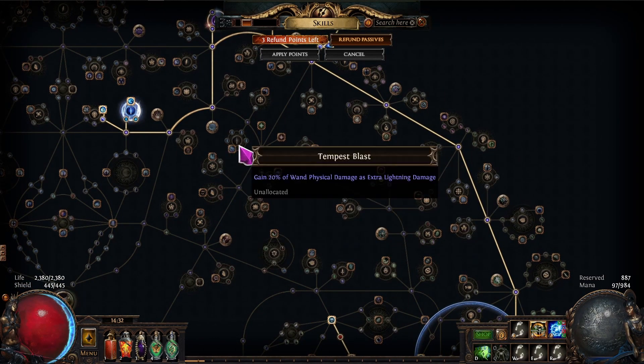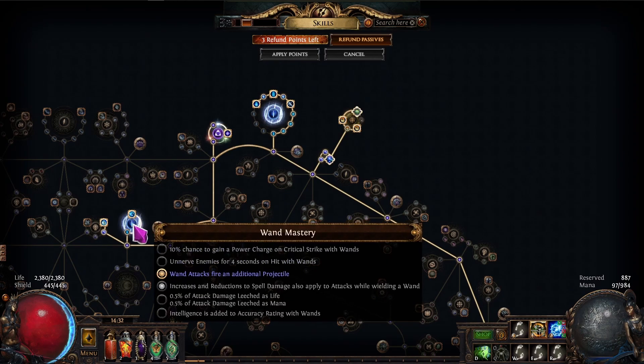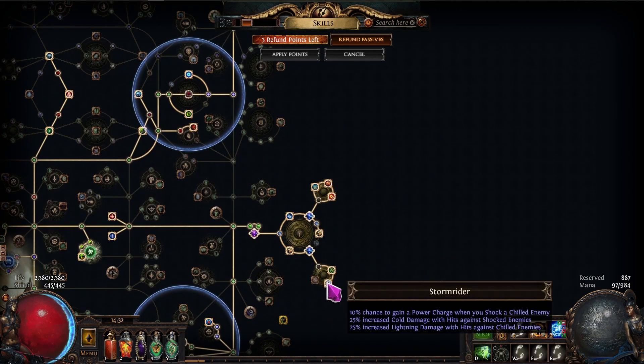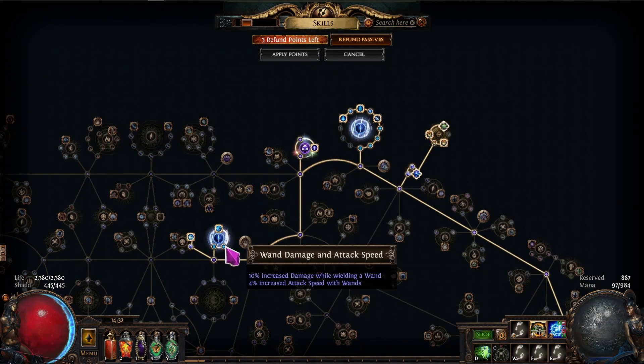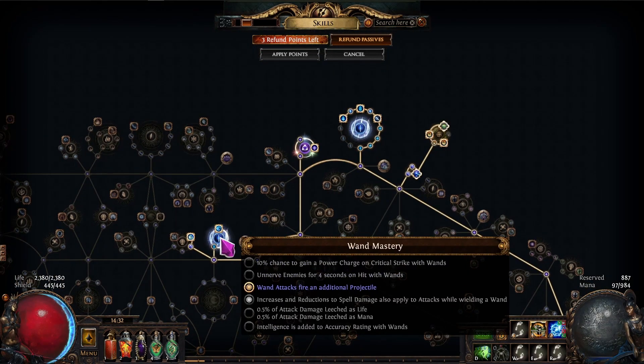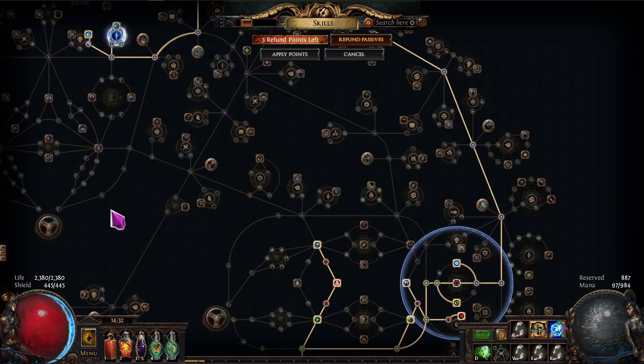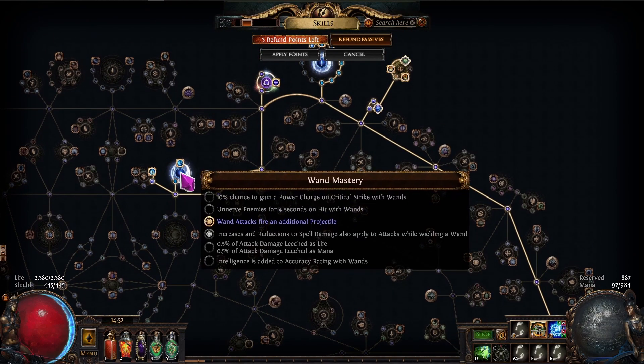I'm using Spike Concoction and Storm Rider because I dropped the node that gives 10% chance to gain power charge on crit. If you value crit chance more than the one extra additional projectile from Storm Rider, you can drop Storm Rider, save some points, and use them elsewhere on the tree. Dropping the additional projectile just means slightly less clear.